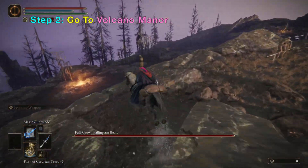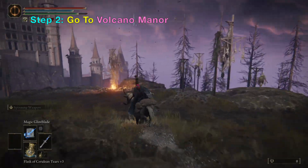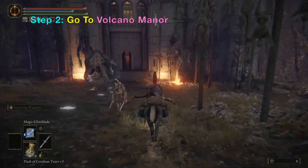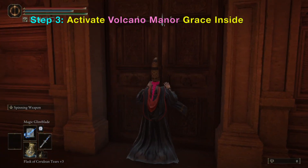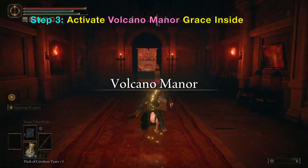This allows you to go down to this area and it will lead directly to the Volcano Manor there in the background. You just need to go through this door here and then enter the next door and it will take you to the Volcano Manor Grace.